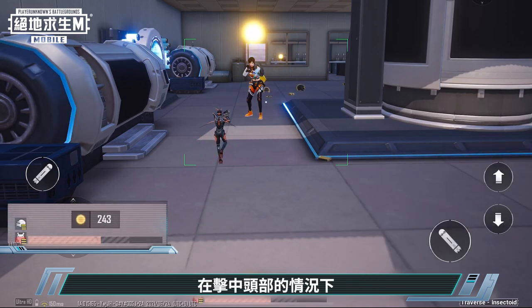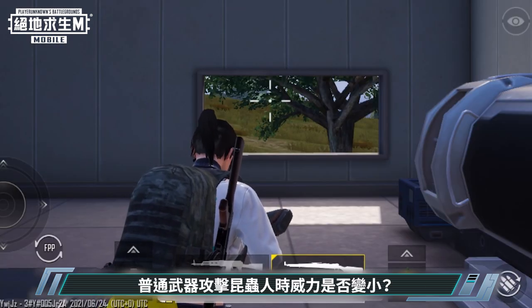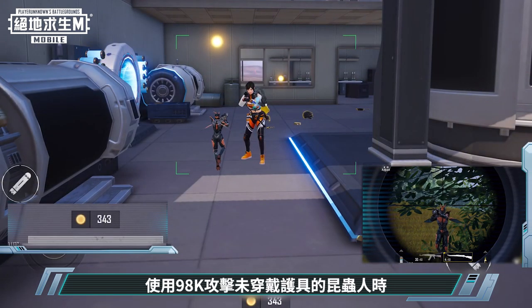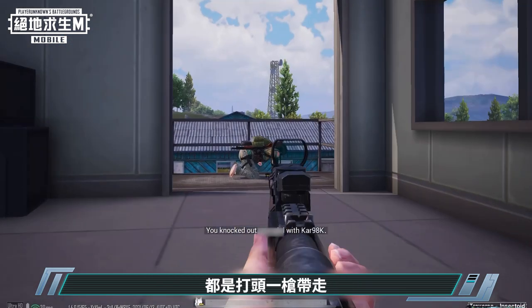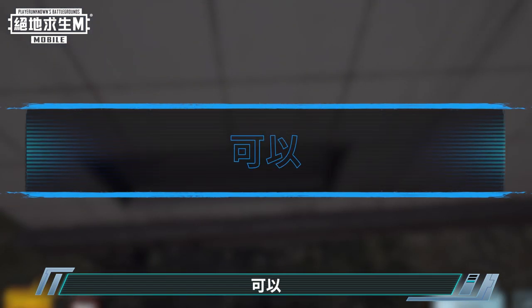In the case of headshots, insectoids are not eliminated immediately. Are normal weapons less powerful when attacking insects? No. When attacking insectoids without protective gear, the CAR-98K deals the same amount of damage as it does to humans — they are both eliminated in one shot. The answer is yes, armor and helmets do protect insectoids.